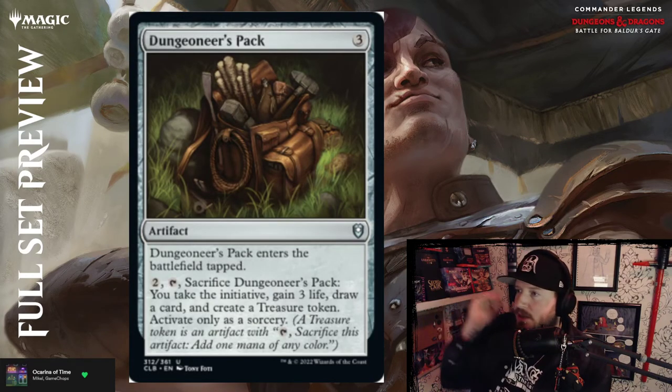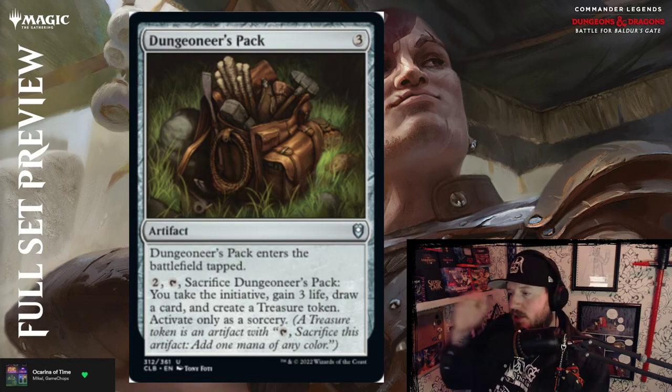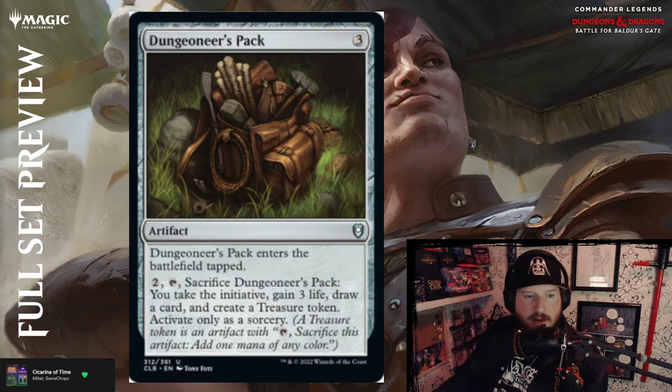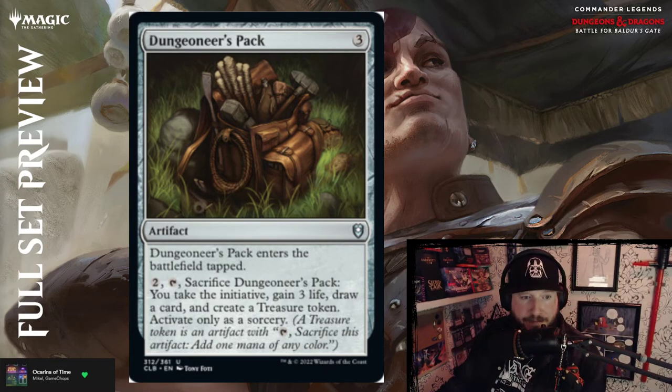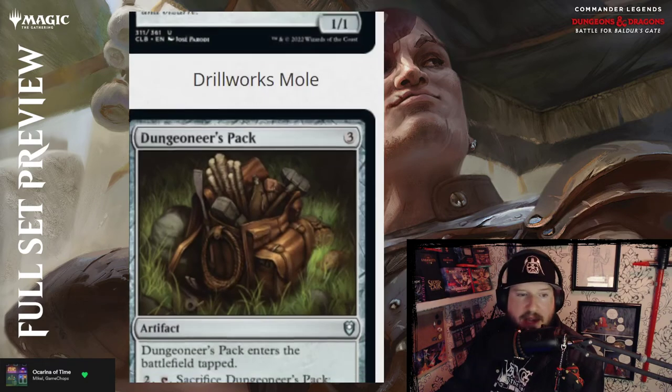Dungeoneer's Pack — they're going through the player's handbook finding all the little nuggets. Three colorless for an artifact — Dungeoneer's Pack enters the battlefield tapped. Pay two and tap it, sacrifice Dungeoneer's Pack — you take the initiative, gain three life, draw a card, and create a treasure token. Activate only as a sorcery. It has a little bit of everything, just like a dungeoneer's pack.